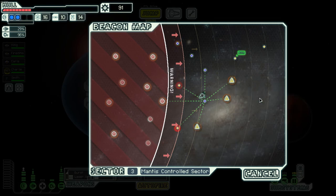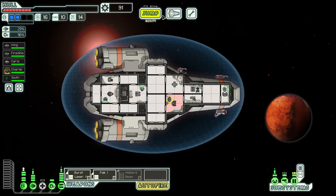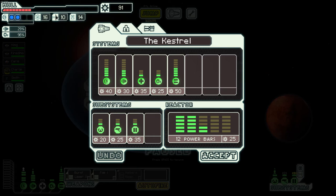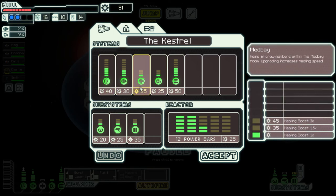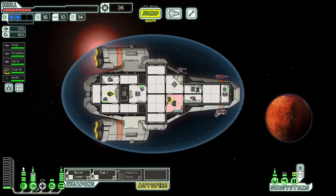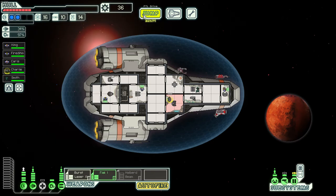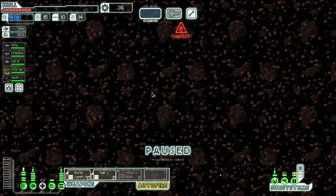We're going to go to this asteroid field. I'm a bit nervous because of our hull health. I'm going to get one more engine upgrade — engines are kind of slept on by new players but they're really good. With 30% evasion pretty much a third of shots will miss us. Let's check out this asteroid field.